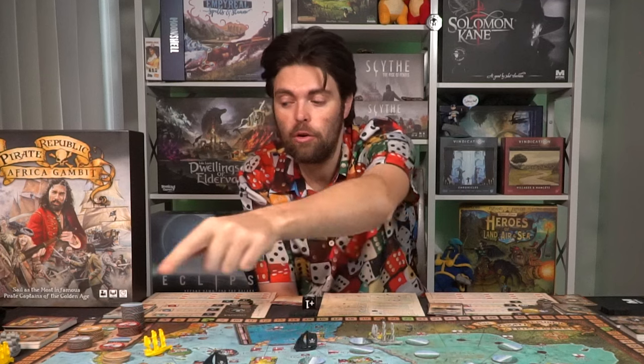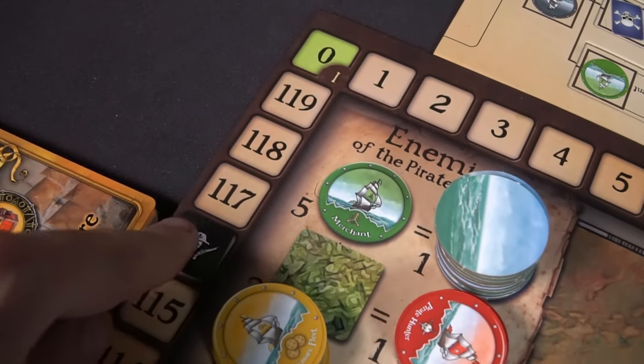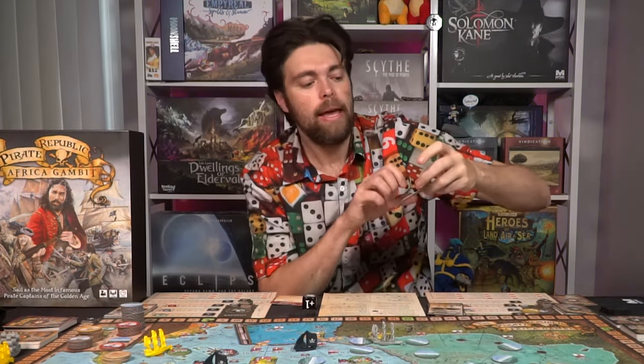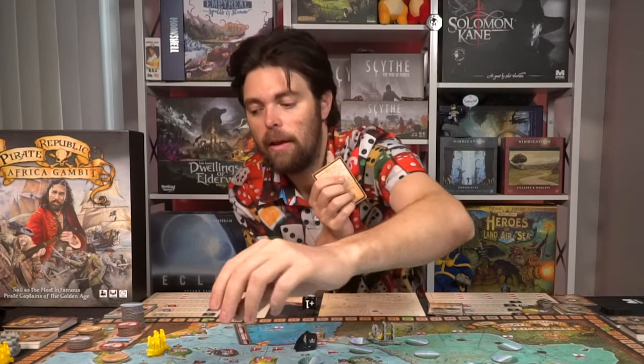The game ends when one of two things happens: either the victory point tracker reaches 120, or a player completes at least one personal mission and the main campaign mission. The main first mission is to move cargo from one location to another — move to a location, go up onto the bay, take the marker, and move it to Nassau or Caracas to drop it off, finishing the mission and potentially ending the game early.